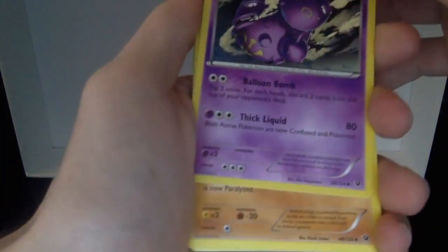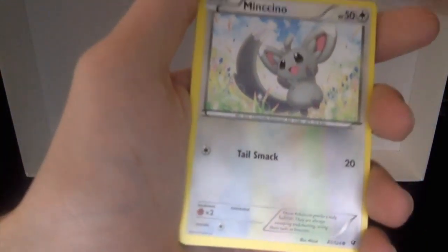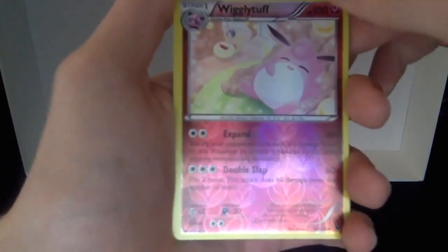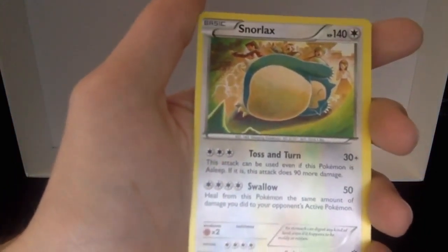Last pack, last pack — nothing yet. Hopefully we can get something. We got a Weezing — actually really cool looking, not gonna lie — Hawlucha, Chaos Tower, Munchlax, Deerling, Carbink, Fennekin, Solosis, Wigglytuff, and for the last card it is just a regular rare Snorlax. Nothing in this pack.